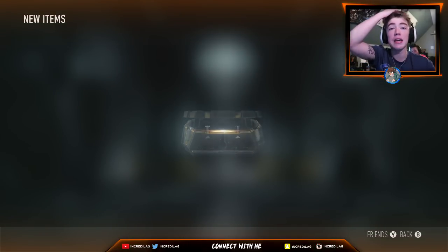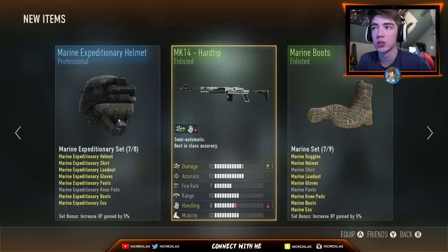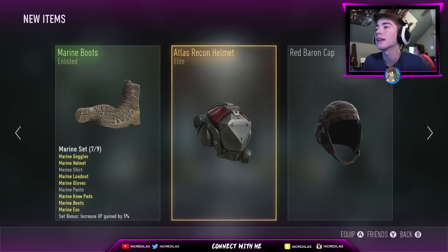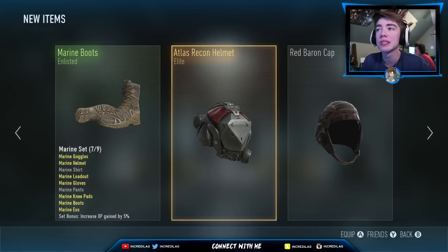We get a Professional and an Enlisted. Michael Kondry, don't do this to me today, man. Don't let me just get this bad stuff. You gave me an Elite, but I've got five of them. So we're gonna go ahead and get on my other account.